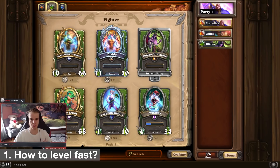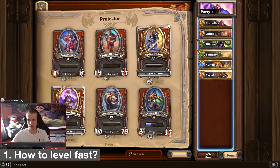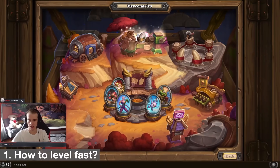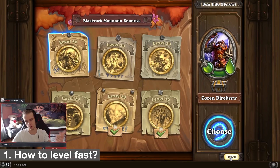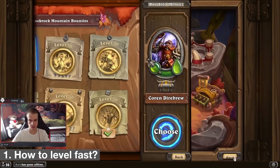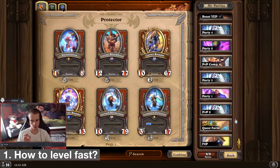The best way to level them is to use them alongside three stronger units. I can play Samuro, Zarela, and Creel. What I'll do is face the hardest boss I can — the Blackrock Mountain heroic boss. I'll fight him using only my starting comp of Zarela, Samuro, and Creel, while benching the heroes I want to level. After even three or four wins, heroes that were at level one will already be around level 15.